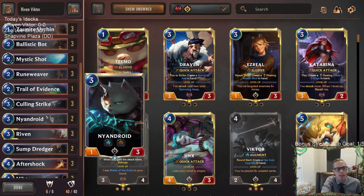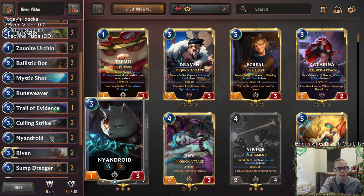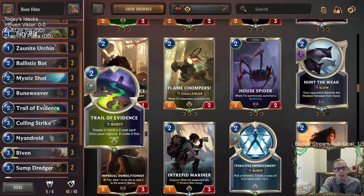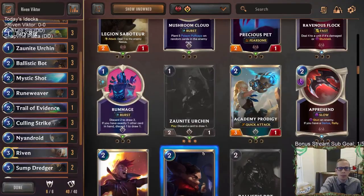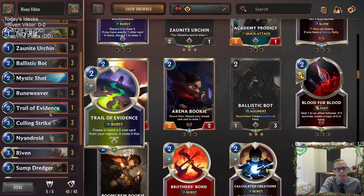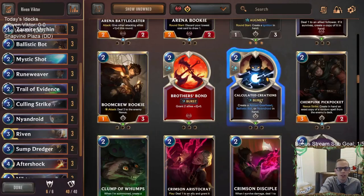We're gonna play a couple of Captain Farrens at the top, and I still really like Trail of Evidence — being able to create a random two-cost card that costs zero, and that's a created card for all your augment stuff. I like Trail of Evidence more than Iterative Improvement and Calculated Creations, because even though you don't get to choose what you make, it's going to cost zero, and between Noxus and PnZ there are lots of good two-mana cards you can make, with only a couple of bad ones.